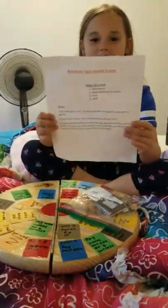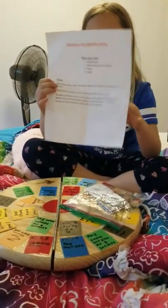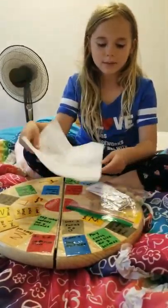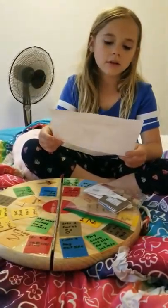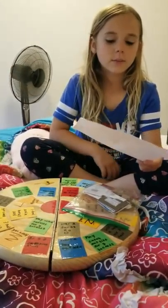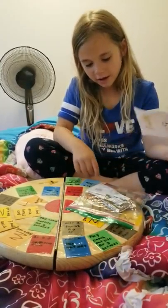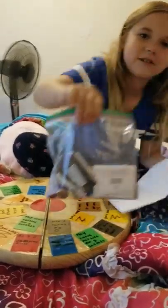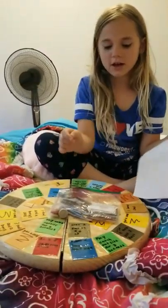Here is the booklet, so let's read it. So what you need: one game board — yep. Two player pieces — check. Player pieces, up to four pieces — check. Food — check. So that's the little line things out of the food in here. And then cards — check.